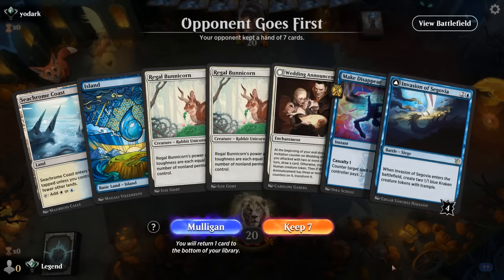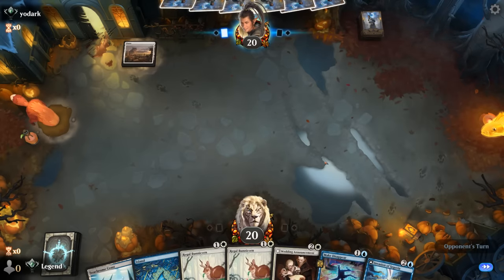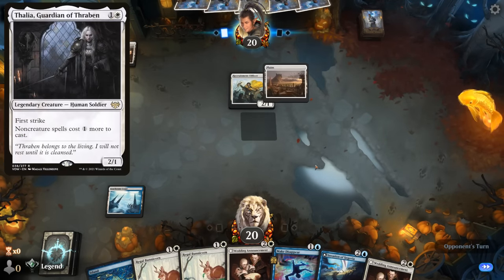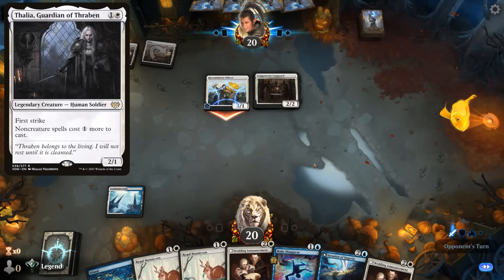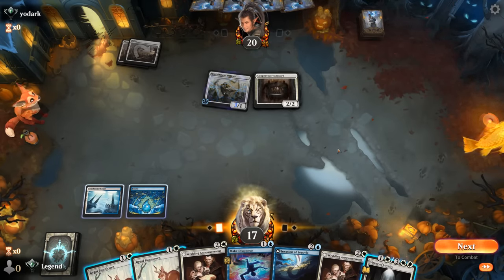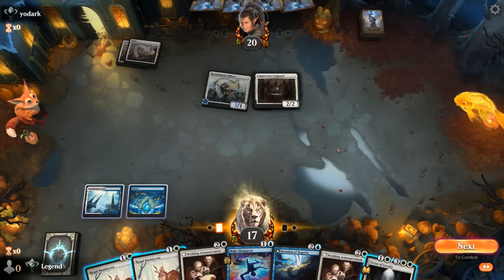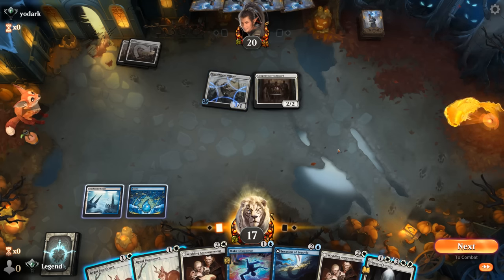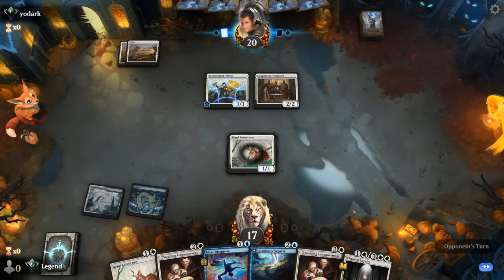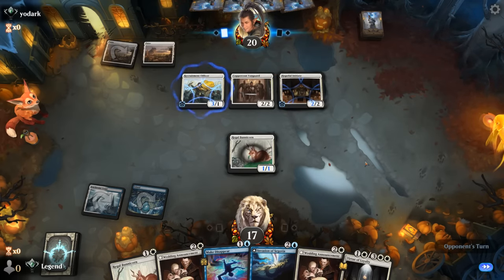Game 5: we're on the draw with a hand that has potential — especially if Bunnycorn survives and we can play turn-3 Invasion since we'll have a 4-4 attacking it. Turn-1 Officer, so white aggro. Still waiting for land number 3; Thalia can also slow things down, then Vanguard appears. The question is whether to keep up my Counterspell to counter potential Thalia or Adlan — but I think I just have to commit the Bunnycorn and try to make the Invasion plan work, because that's the only way we can catch back up. It's going to be Hopeful Initiates; if they have another one-drop they could trade for Bunnycorn even if it's a 4-4.